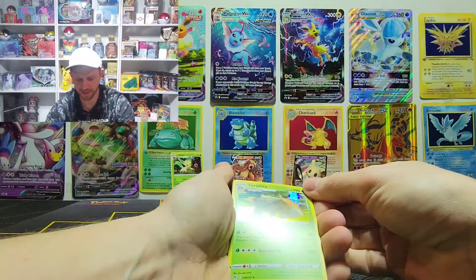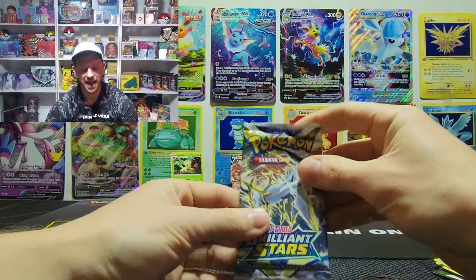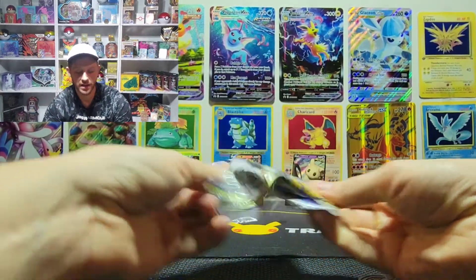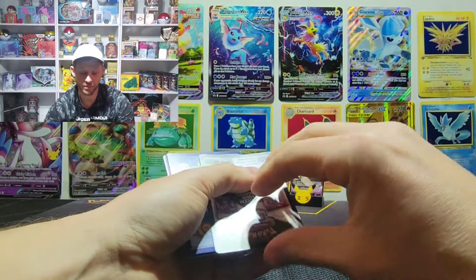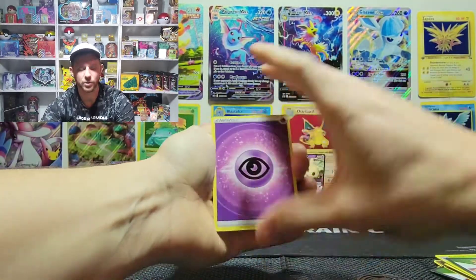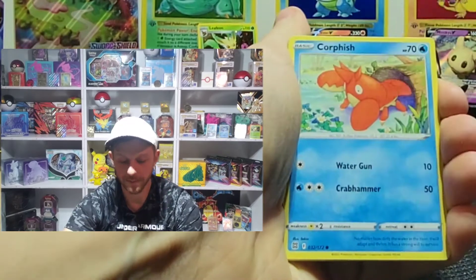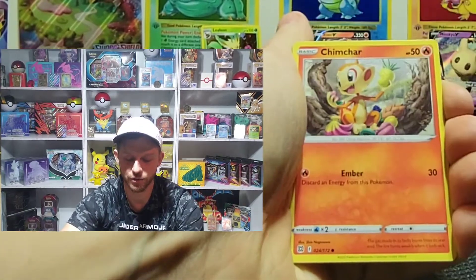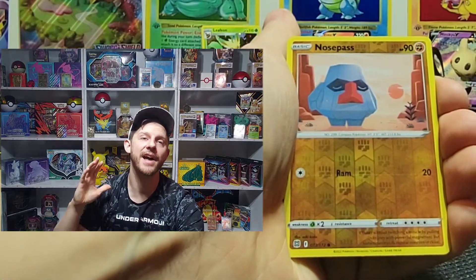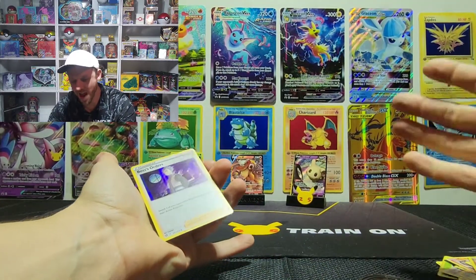Still no trainer rares. The rare of this pack is a holographic Torchera — seen that card many many times in our openings. Last pack to see if three packs hit different — I'm not feeling it so far this video. This one's glued pretty good, and yes it is a black border. So across this three pack we got three black border cards and still no trainer rares, two V's total. Last rare of the video: a holographic Boss's Orders. Not the big hit, but not bad.